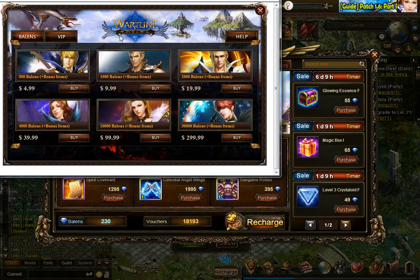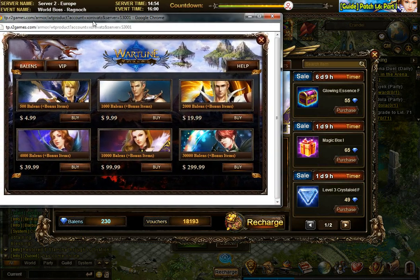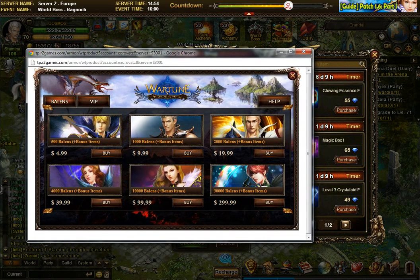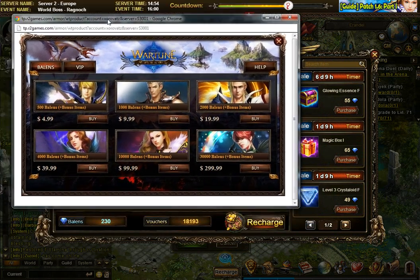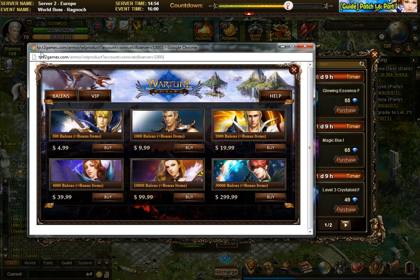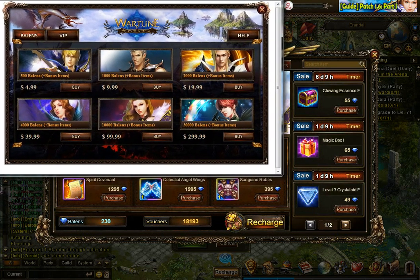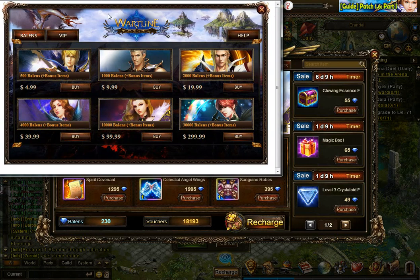This recharge window is where you can find some important information. It also depends which browser you're using. For example, if you're using Firefox, the top part won't show the same way. On Google Chrome you can already see the addresses, but regardless of which browser you're using, the method works the same.